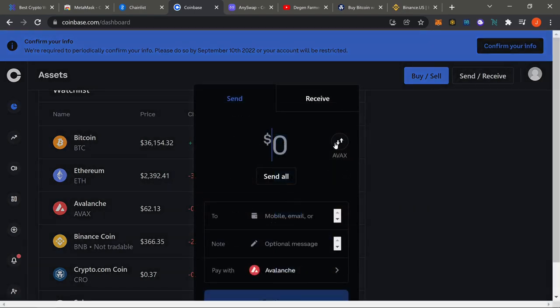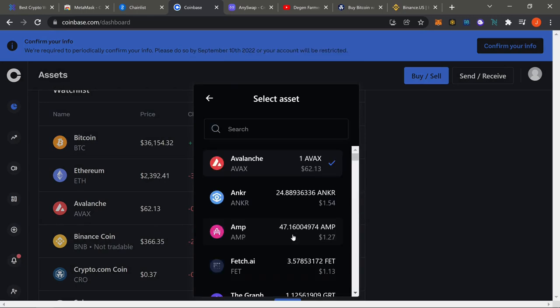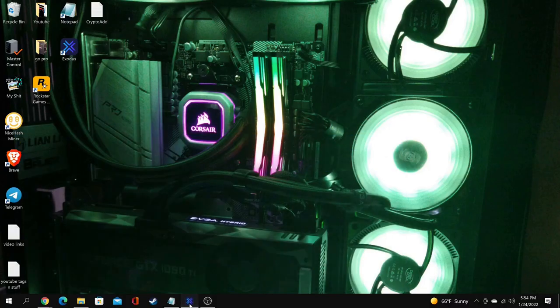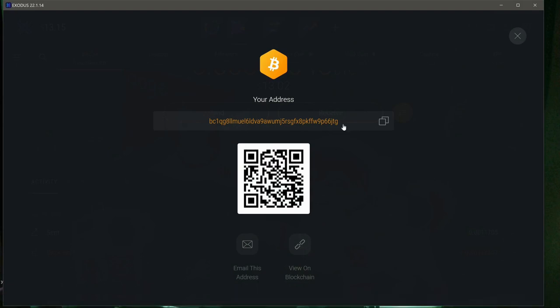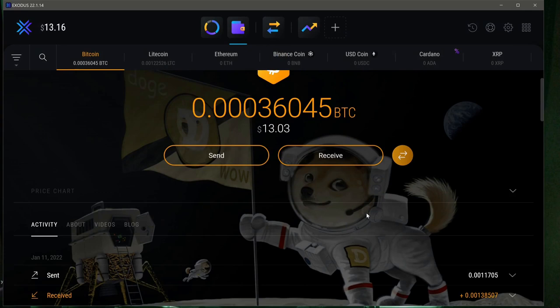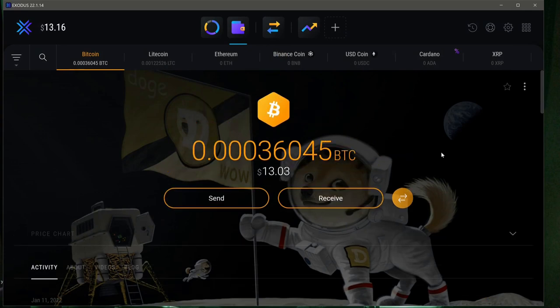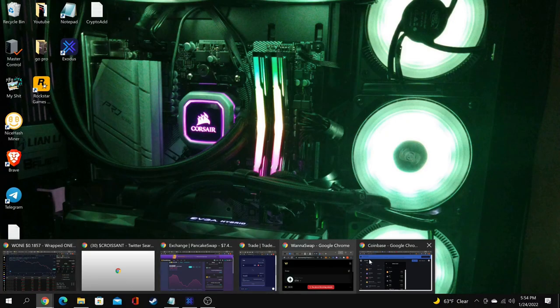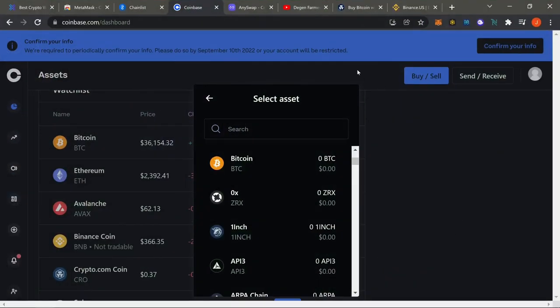Send whatever you have — Avalanche, Bitcoin, whatever it is. Send that BTC, LTC, or whatever over to Exodus. That's usually why I tell people to use Exodus, because it's the easiest way to swap over to BNB or essentially to protect your funds.